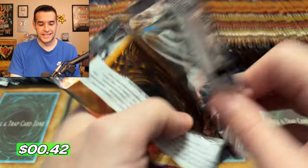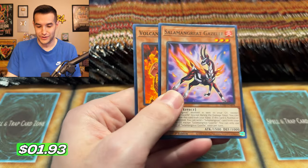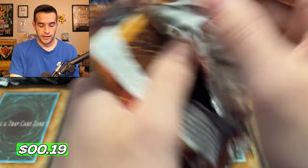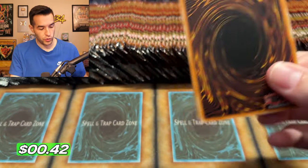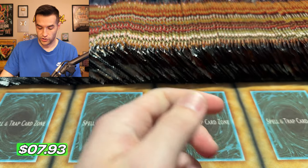Ghost Rare: Salamangre Great Sunlight Wolf. Yeah, not the craziest and most exciting Ghost Rare ever, but we need it for our collection. We don't have one yet, so I'm going to attempt to pull one right here and right now. So far it hasn't been that crazy — we're still searching. We have pulled one super rare. We're looking for ultras, supers, but really looking for the Ghost Rare. There's our first ultra: the Volcanic Trooper. Very nice.